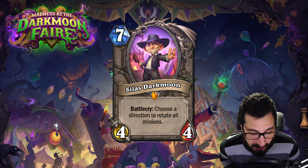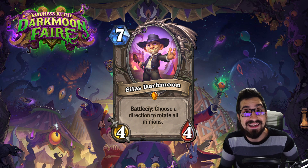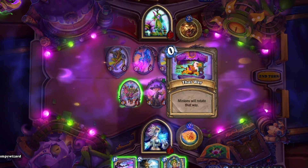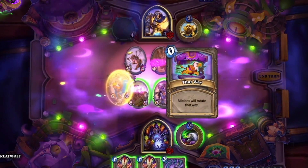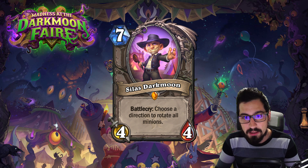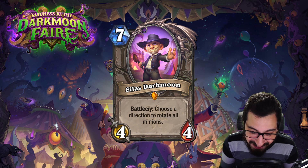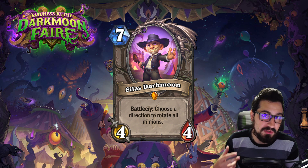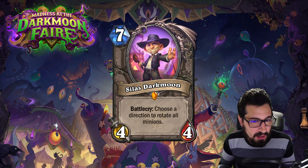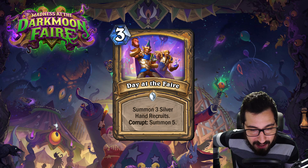Silas Darkmoon is a card everybody gets for free just by logging in before the expansion. He's a 7 mana 4/4 — battlecry: choose a direction to rotate all minions. Similar to a carousel, if you choose left it moves your leftmost minion to your opponent's board and your opponent's rightmost minion to yours. Silas can be part of that rotation himself. I can see this being a fun meme card — imagine giving your opponent a Doomsayer or some death rattles to clear the board — but it seems more fun than competitively powerful.